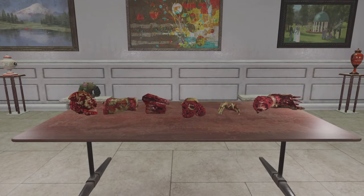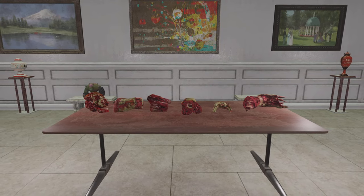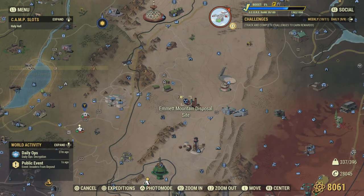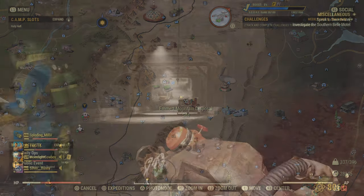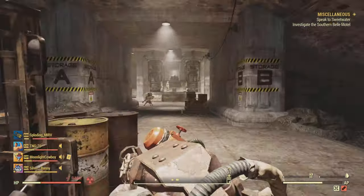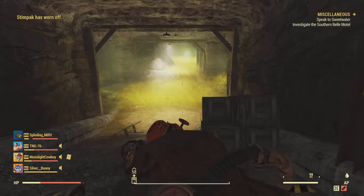Keeping in theme with the weird and wonderful, for all the stranger folk out there, we have the super mutant body parts — and I promise this is the last anatomy-based one. To find these, we're gonna head on over to Emmet Mountain Disposal, where Rad Rumble takes place. Once we get inside, remembering to have some form of radiation protection, we're gonna go down the tunnel as if we're going to where the event starts, but instead we're gonna take our first left.